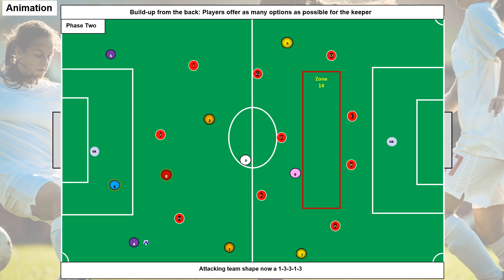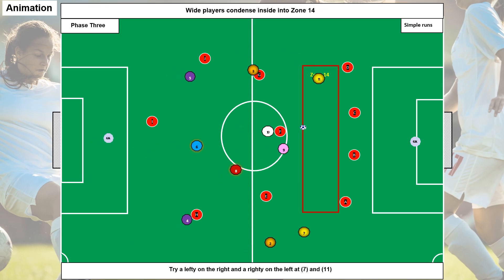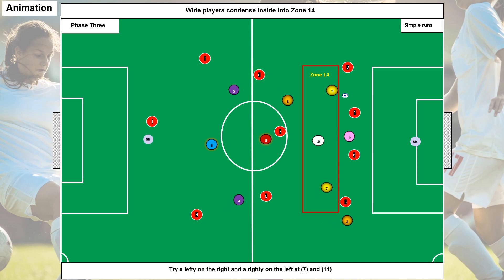We're looking to get into the free spaces around the opponents — the red players — and build out from the back. Likewise as before, wide players condense into zone 14 and we try to outnumber the opponents centrally, hopefully keeping the ball in those tight spaces.